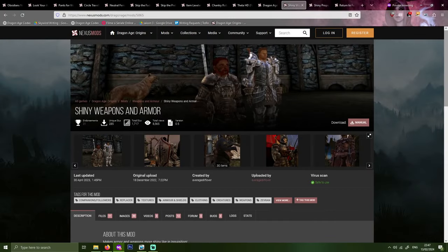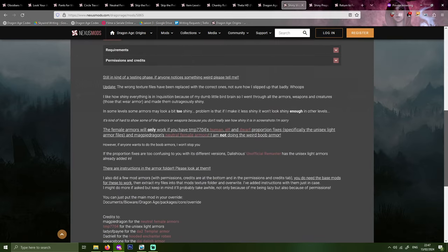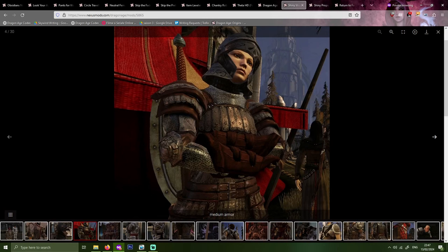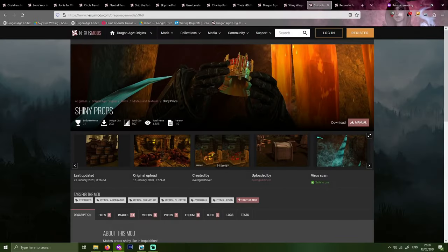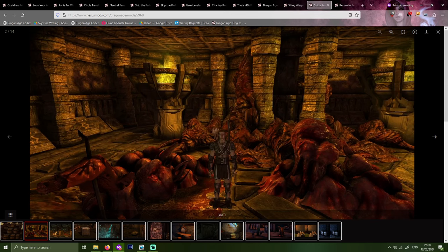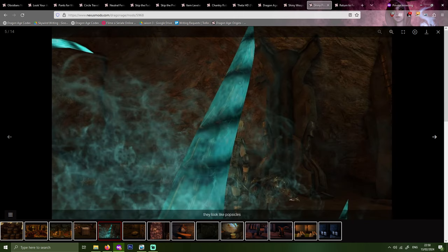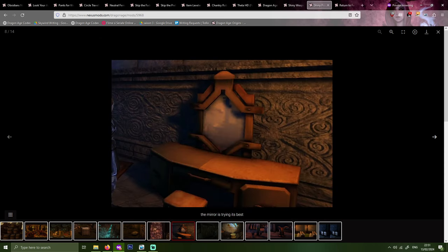Next are two mods by a singular creator — Shiny Weapons and Armor, and Shiny Props by Average Dilf Lover. With Shiny Weapons and Armor, you can make various pieces of armor, weapons, and creatures shiny, similar to how shiny surfaces and materials look in Inquisition. I like using this in combination with the Shiny Props mod by the same creator, because that mod not only makes shiny what should be shiny, but also makes various items made out of cloth and wood correctly non-shiny. Trust me when I say these two mods improve the look of the game a lot, especially if you combine them with the Theta HD and the unofficial remaster mods.